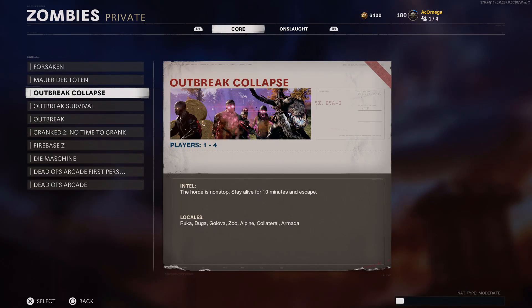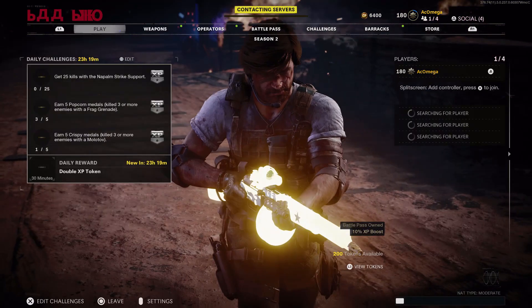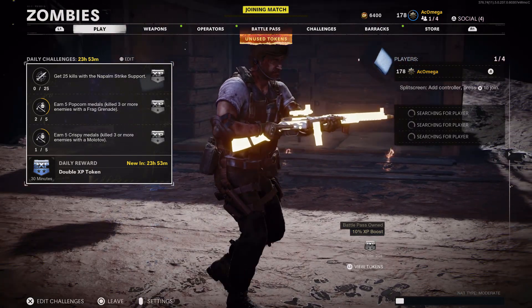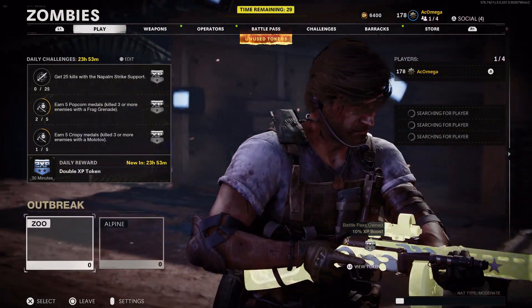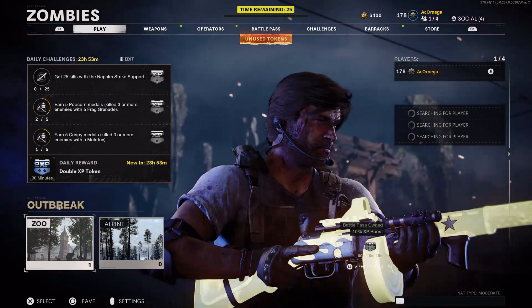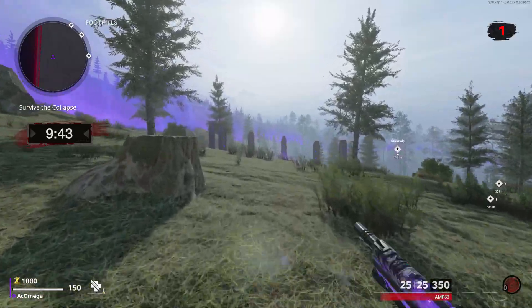To easily get a Zoo region, I advise you to start a private game of Outbreak Collapse. The benefit here is that you can choose between two Outbreak regions, so just keep refreshing this playlist until you get Zoo, otherwise the maps are random.